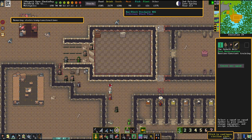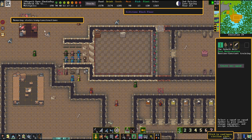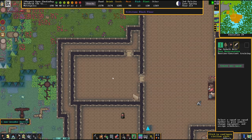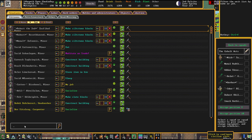We're going to remove this wall now, because this is going to be the basement of the tower. Let's see — Nish and Eden are still not there. What is Nish doing? Nish is sleeping.